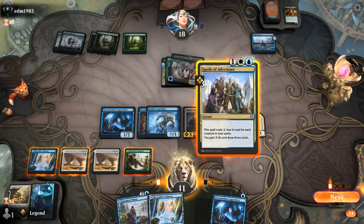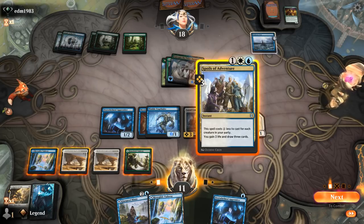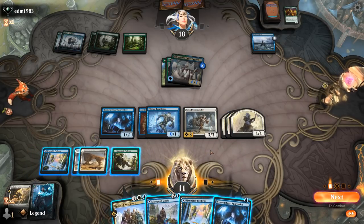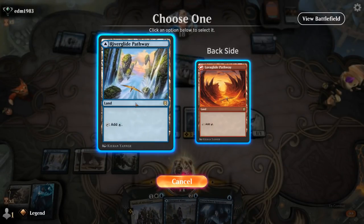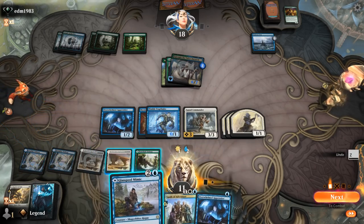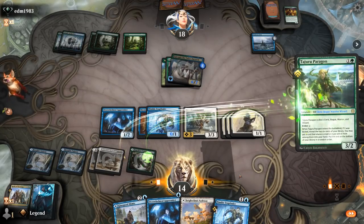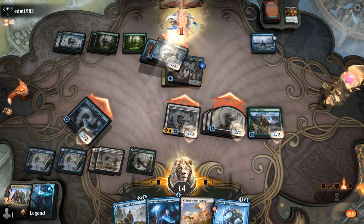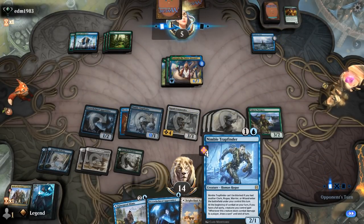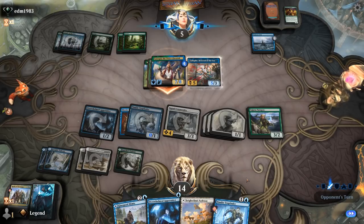I think we just draw. Which lands to keep untapped? Could keep green mana untapped in case we find an elf. Probably leave green-white untapped — those are the colors that will give me a cleric. I'll play this as a blue source since we might want double blue at some point. There's a Paragon — full party achieved! We've got Trapfinder number two to provide a ton of card advantage.